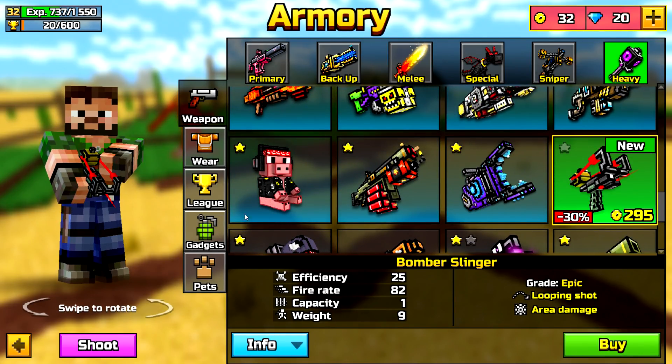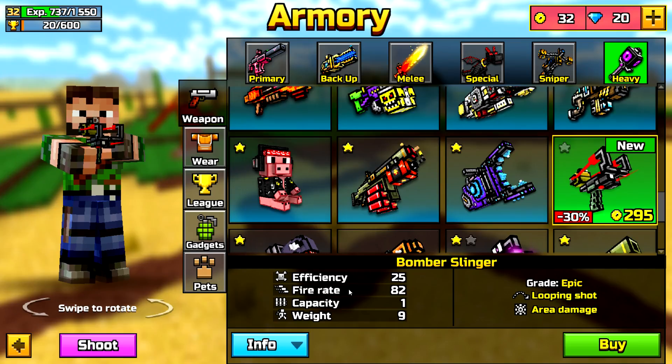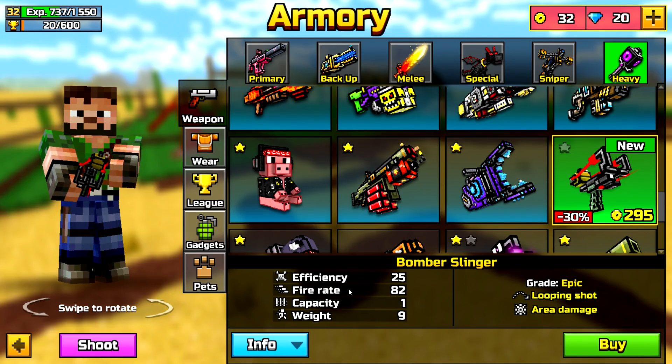That's gonna be the first weapon that I buy on this new update, which — I do have like everything on this account, which is my really old one, as you can see by the skin. And the most unique weapon in this update is by far the Bomb Slinger — it's basically a grenade slingshot, which I find pretty cool.